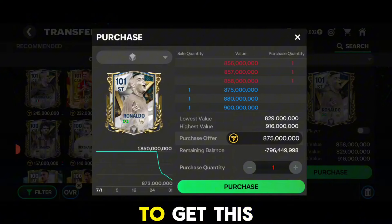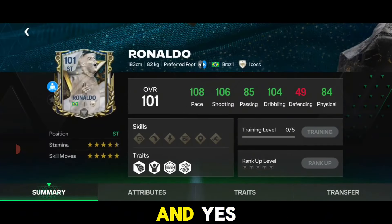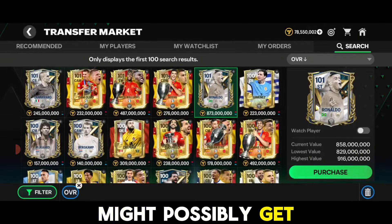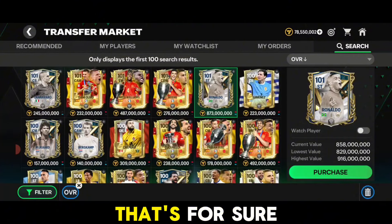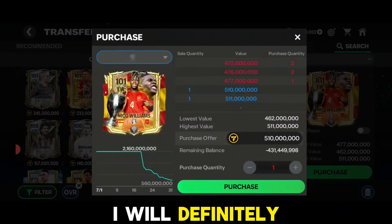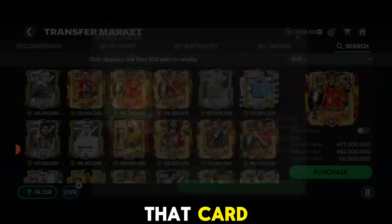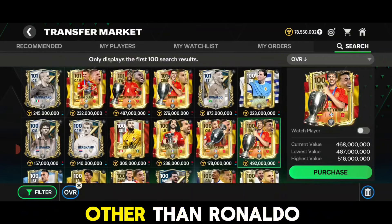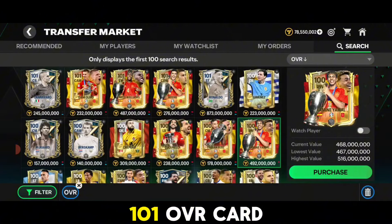I'm really looking forward to 100 and 101 OVR players. I hope we can pack some 100 OVR cards. I personally want to get the 101 rated Ronaldo card — he looks insane at 708 million, 100 million coins. If I get 101 OVR Ronaldo, I will definitely rank him up and use him instead of selling, because currently the best striker in FC Mobile is R9, no doubt.